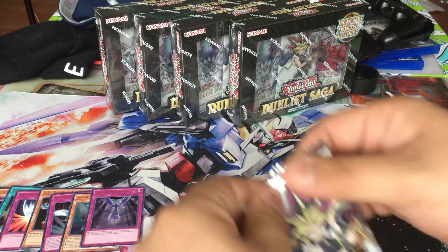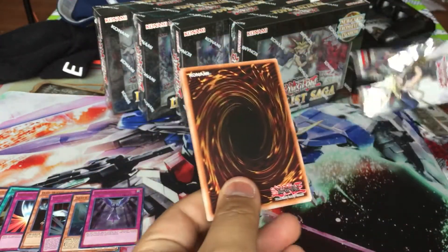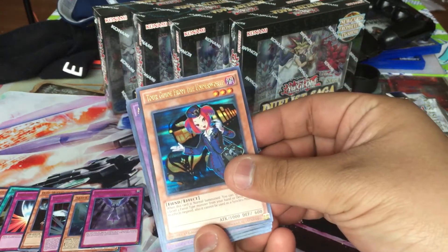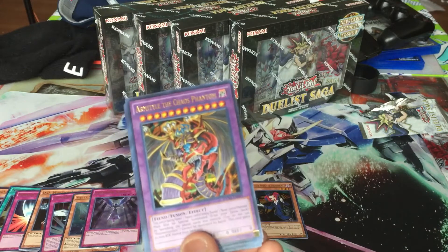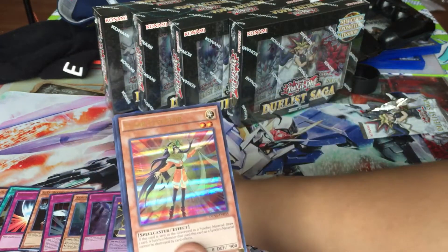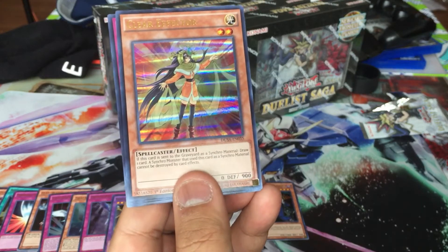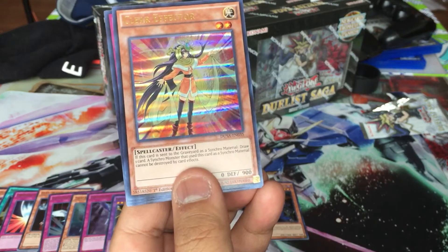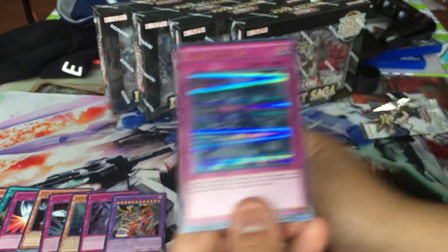Last but not least, let's open the Yugi pack. We got Tori Guard from the Underworld — that's a start. The Chaos Phantom — dun dun dun. And Clear Effector: if this card is sent to the graveyard as synchro material, draw one card. A synchro monster I use as synchro material cannot be destroyed by card effects.